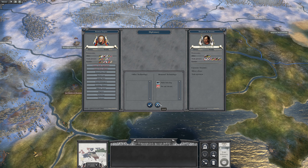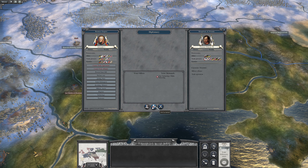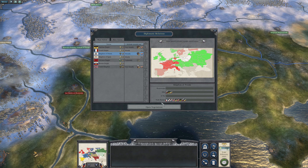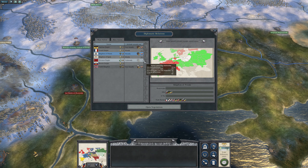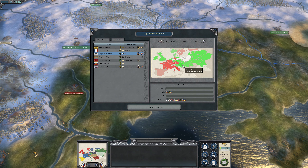Want to get me some technology? Probably not. I should maybe have actually asked for that as part of the negotiation for an alliance — two and a half thousand plus you give me some tech. Never mind.